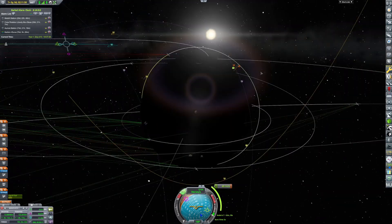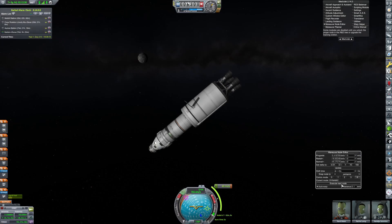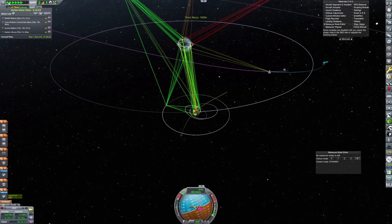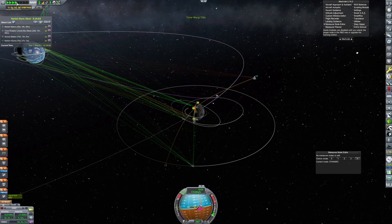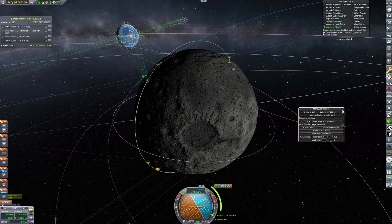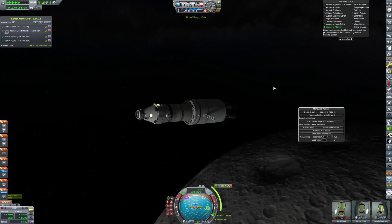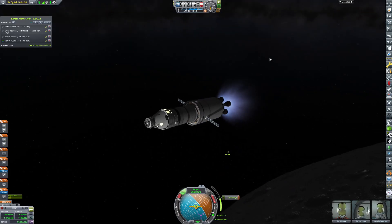I'll get an encounter pretty much immediately — look at that, the encounter is about 1.7 kilometers off, which is absolutely perfect. It keeps us safely outside the distance where we'd risk hitting the craft if anything went wrong. Here we are finally making our way to the Mun, reaching our encounter point very soon. I'm setting a maneuver node to get the encounter and circularize — basically capture around the Mun.